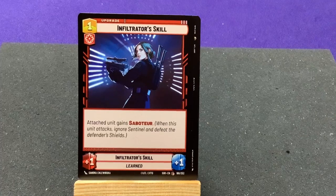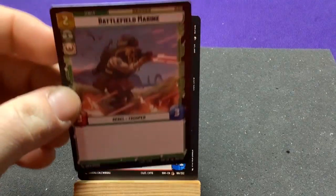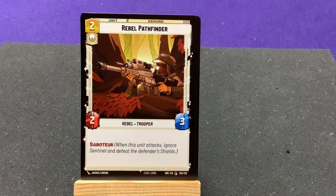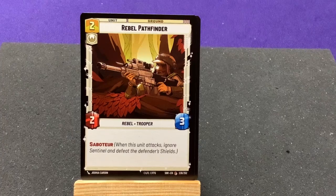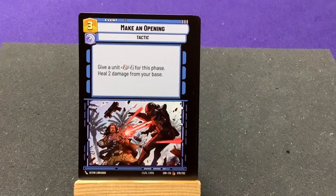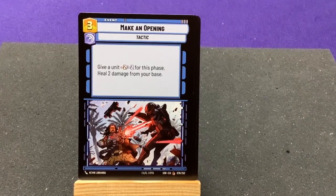Infiltrator still — attaches against Saboteur when deployed; attaches Sentinel and defeats the defender's shields. Battlefield Marine, 3/3 — not bad. Rebel Pathfinder who has Saboteur. Make an Opening — give a unit minus 2/minus 2 for this phase; heal 2 damage from your base. That's a nice solid card.